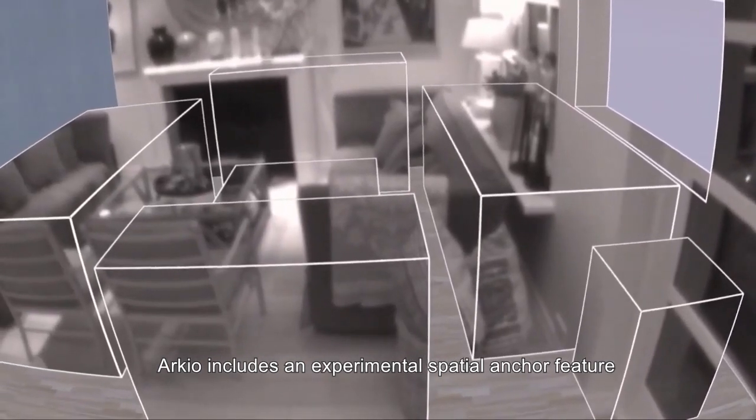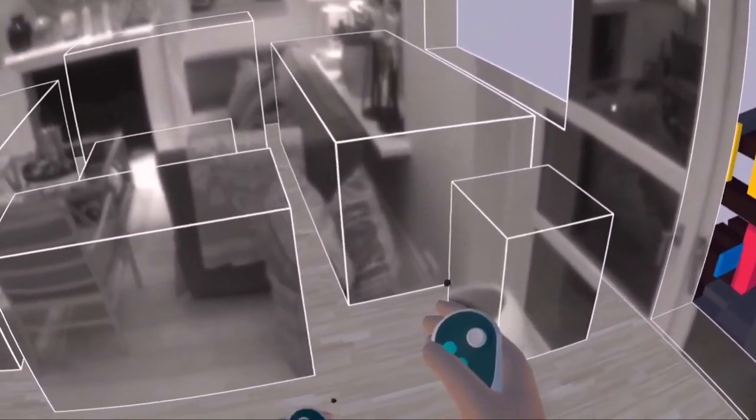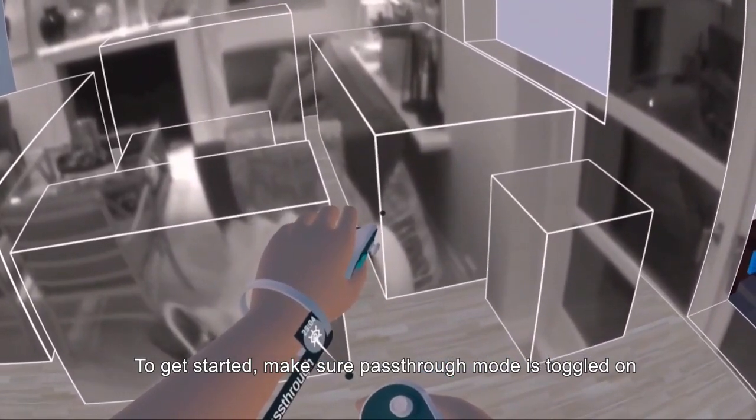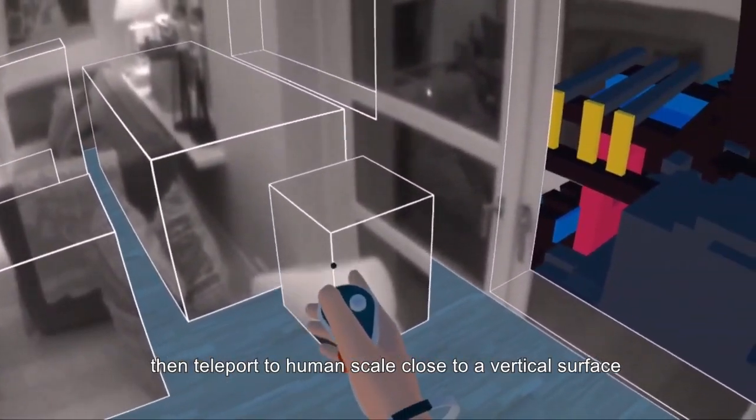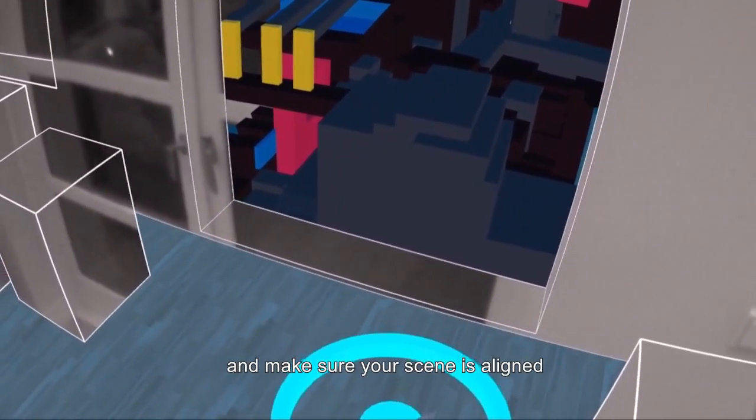Arceo on Meta Quest includes an experimental spatial anchor feature to save your scene alignment automatically. To get started, make sure pass-through mode is toggled on, then teleport to human scale close to a vertical surface and make sure your scene is aligned.